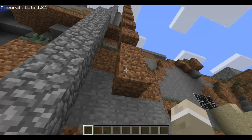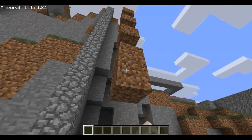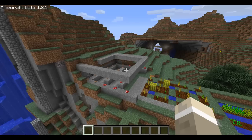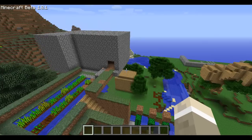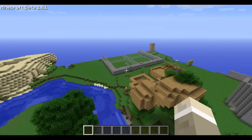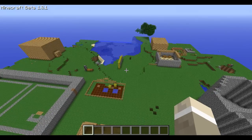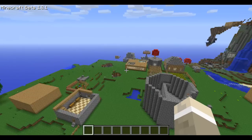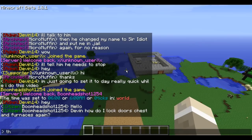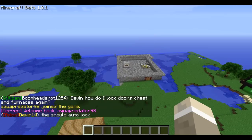As you can see, creative mode doesn't destroy things very nicely. Anyway, we've got some farms, and something I'm not sure about but I won't go inside. Over here looks kind of like a courtyard. This is just the spawn area if you want to look around.